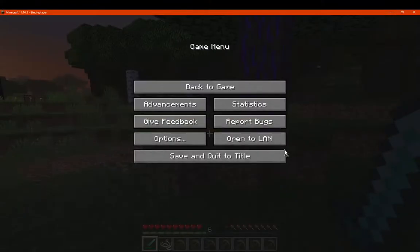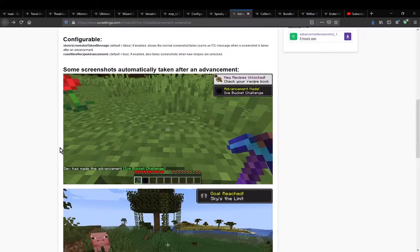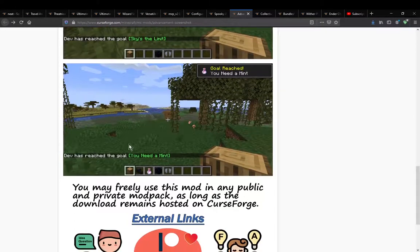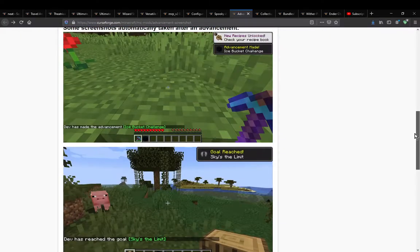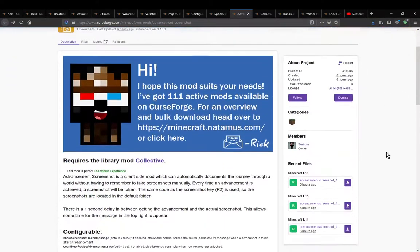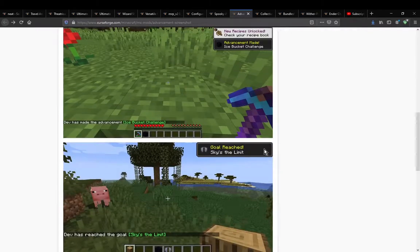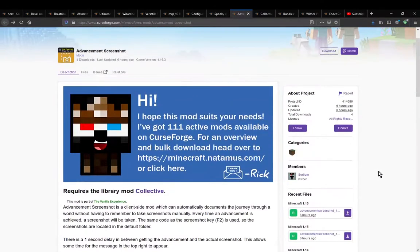So yeah, if you want it to give you screenshots after achieving an advancement, or accessing recipes that can appear in the recipe book, then you've got that as a way of showing how you did it or showing you accomplished it.